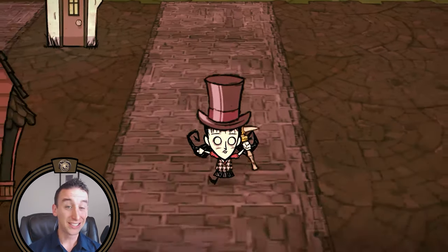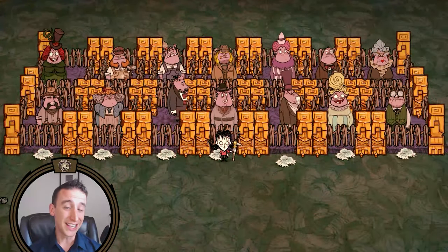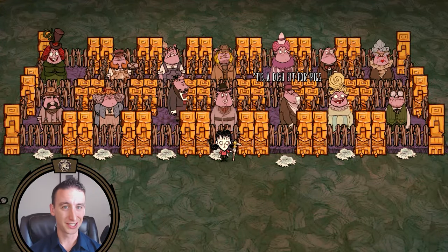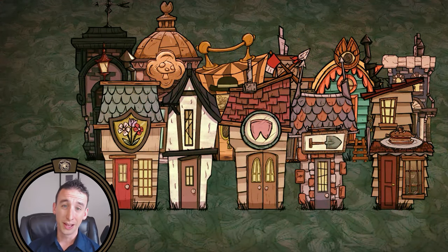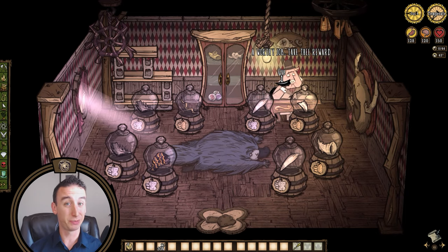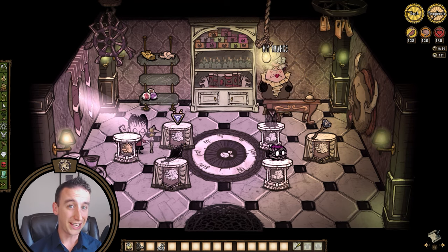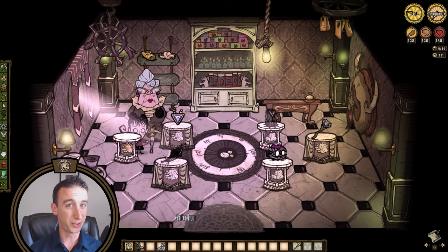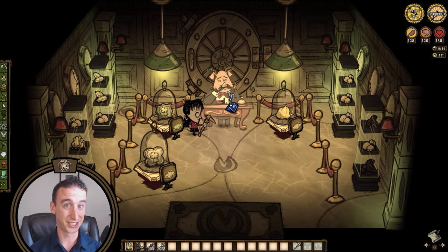Hey everybody, Jazzy here, back today with another Don't Starve Hamlet guide. Today I want to take an in-depth look at the economy system in Hamlet which revolves around the pig traders and their shops. Hamlet is the first DLC to incorporate currency into the game, and this mechanic of buying and selling goods impacts player survival in a very substantial way. So if you're looking to craft a viable late game strategy for survival, you would do well to familiarize yourself with this system.